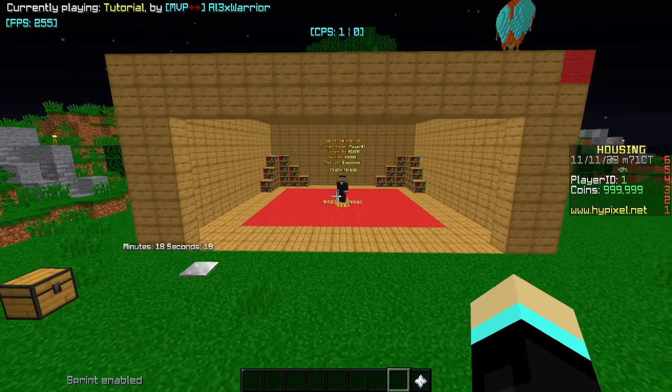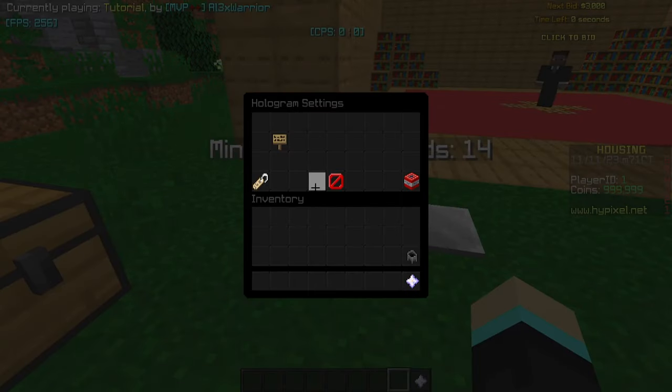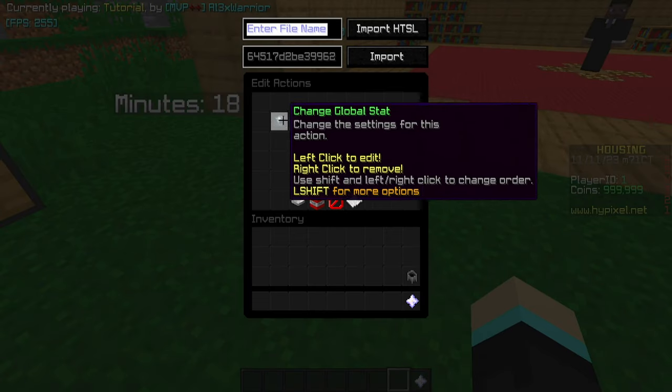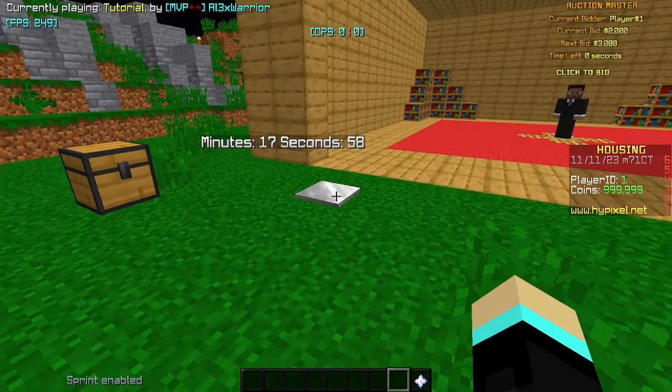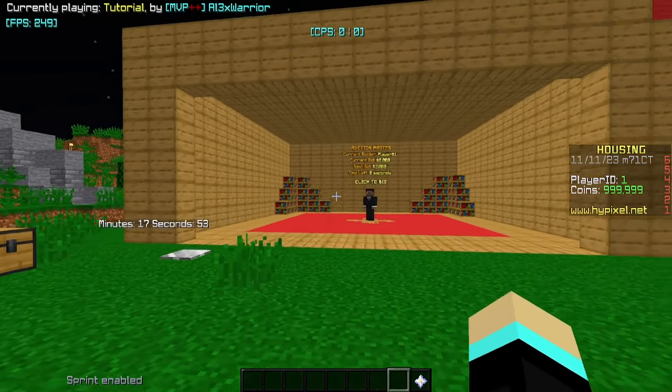We also have a separate hologram for a time display using stat.global/auctionM for minutes and stat.global/auctionS for seconds. I set both to zero so I can demonstrate testing. You might want to do that in your own house for testing too.